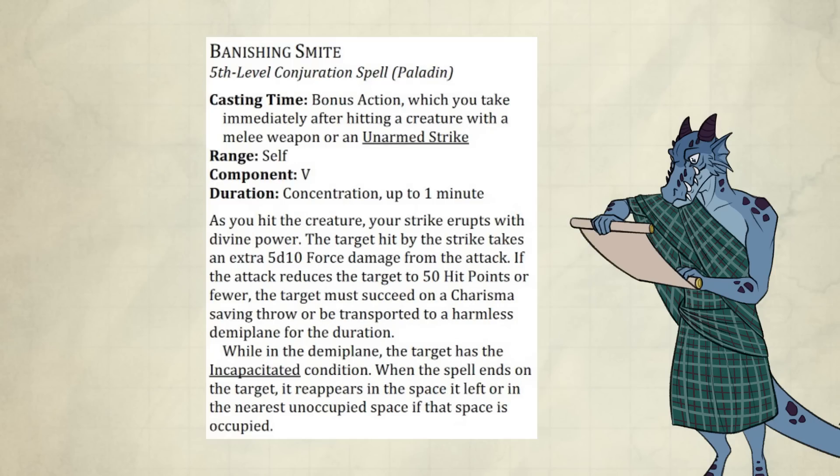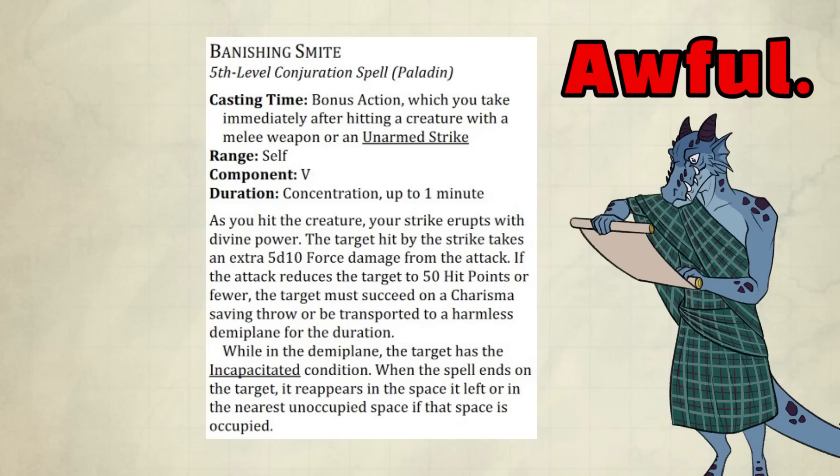Let's look at the other smites. Banishing Smite: last UA it didn't require concentration, but the enemy repeatedly got to save against the effect to return. Now there is one saving throw, but the spell again requires concentration — I think that's a positive trade. However, for some reason it only does the banishing thing if the target has 50 HP or fewer. That's awful. Imagine using your 5th level spell and the enemy has too much HP — that's gonna feel really bad, and you're never gonna use that spell ever again.